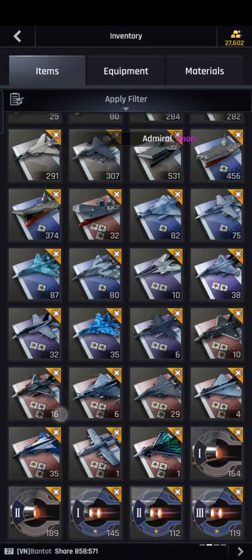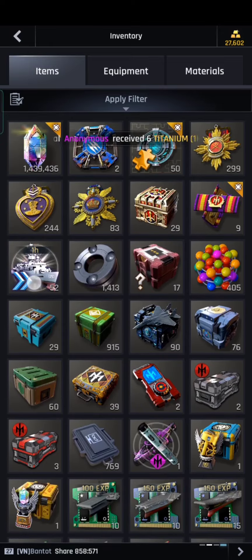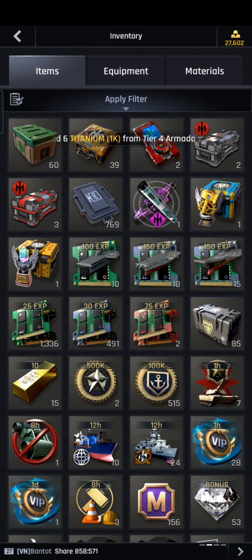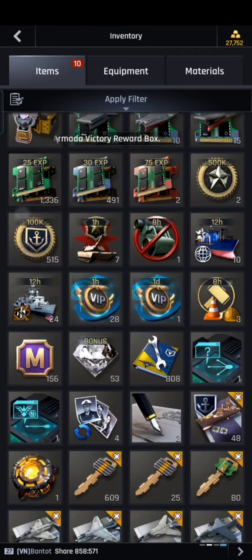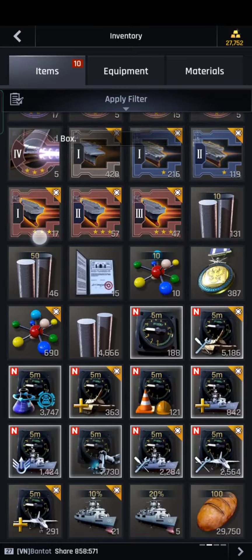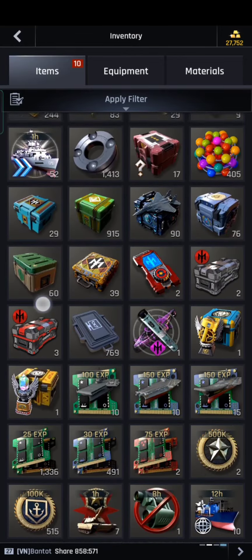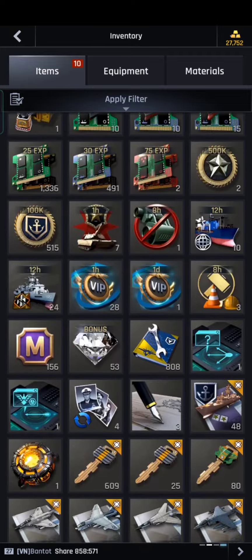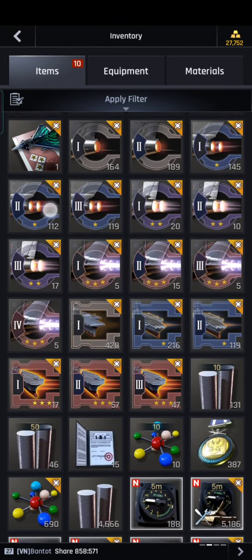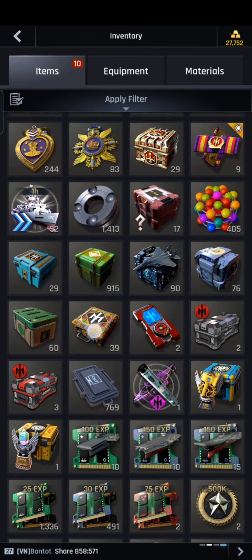So we are going to upgrade. Where is that box? I'm going to try to upgrade. Where is the pink box? Ah, this one.